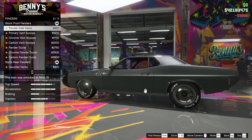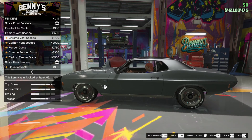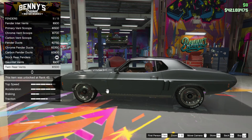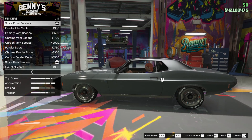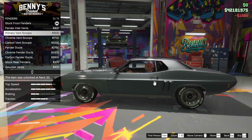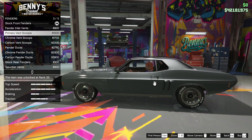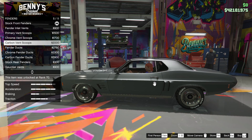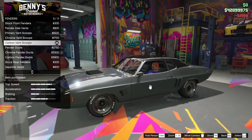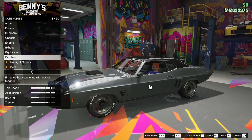Fenders — so you've got some inlet vents and some other vents. I like those down-below vents, those are quite nice. Twin rear vents — that looks pretty cool. Those vents look pretty good. Primary vent scoops, or chrome, or carbon. Carbon, why not? It's either or, you can't have both. Damn. Headlight covers — so this makes it full blacked-out headlights, and we don't want that really.